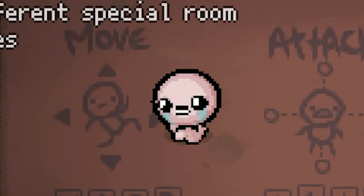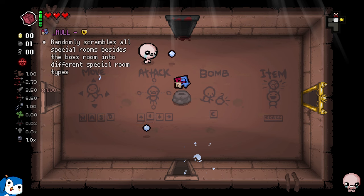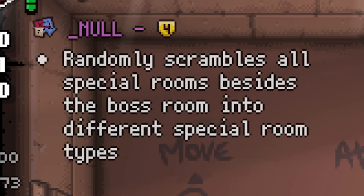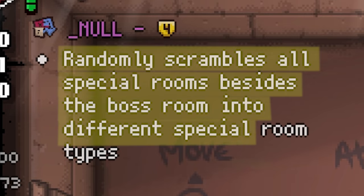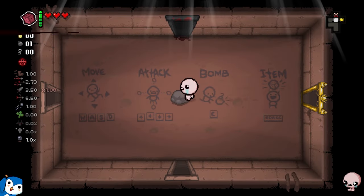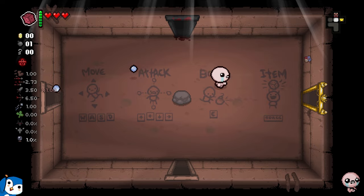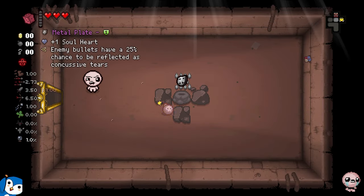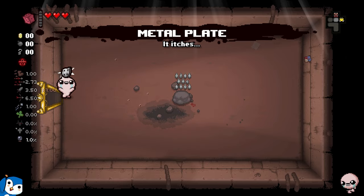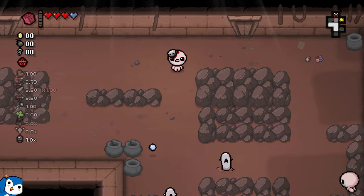Hey everyone, today we're playing Isaac and I'm showcasing one of the craziest items ever found. This is Null - it randomly scrambles all special rooms besides the boss room into different special room pool types. This means when I pick it up, everything can happen. Every room could be a curse room, a treasure room, a devil deal - literally everything. My goal right now is to get as broken as possible.